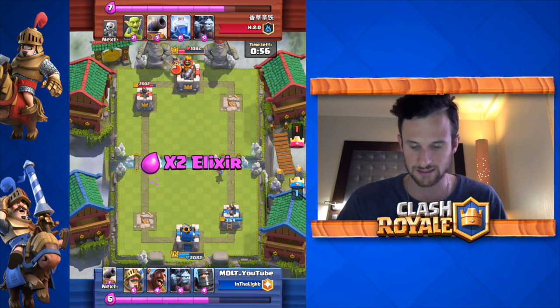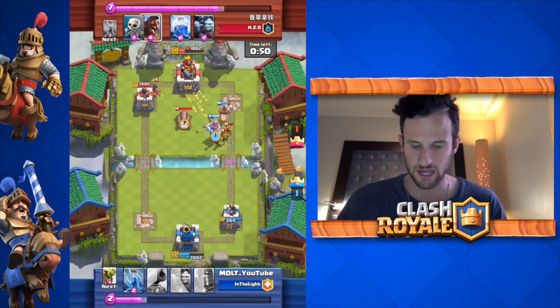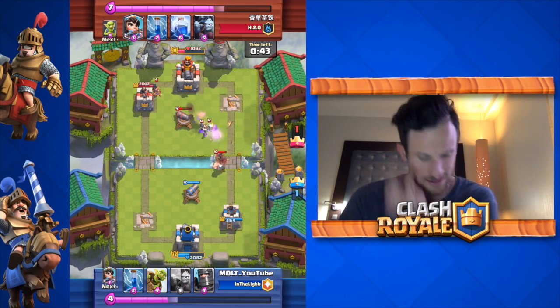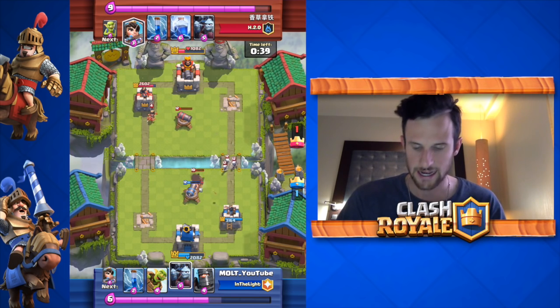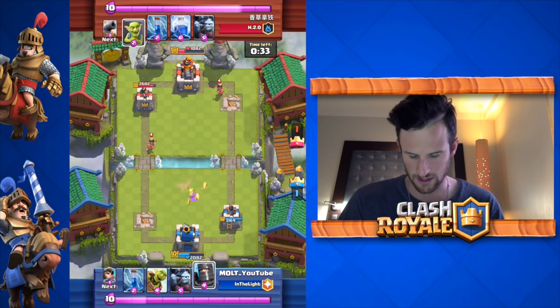We are able to drop off our princess on the right side, which is exactly where we want her — we'll be able to move up and target the tower. She's going to get a lot of damage done to her and she's gonna die. But we take out his hog rider with our prince, and his cannon is fairly low as well.